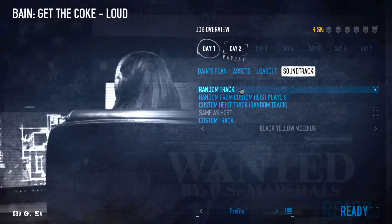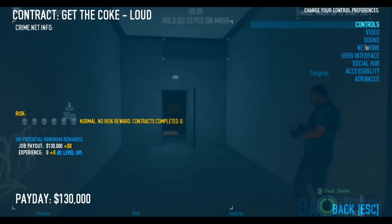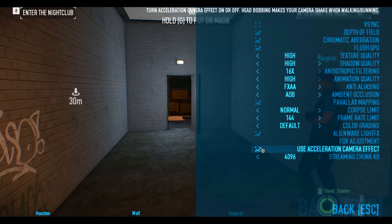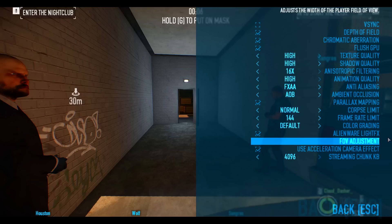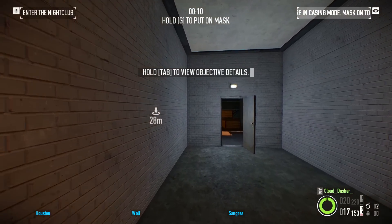The soundtrack in this game is banging, so I would recommend going random track. In your settings under User Interface, I would recommend having throwable outline and ammo outline enabled so you can see ammo and throwables through walls. I would also recommend going to Adjustable FOV and bringing that out — it's not the best FOV but it's good enough. To get a better one you need mods.